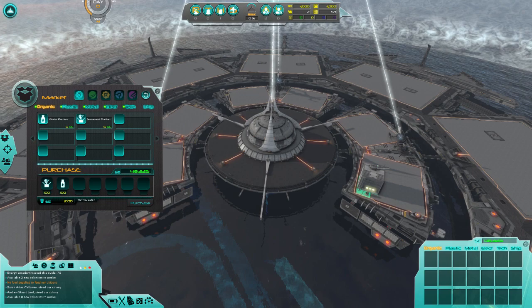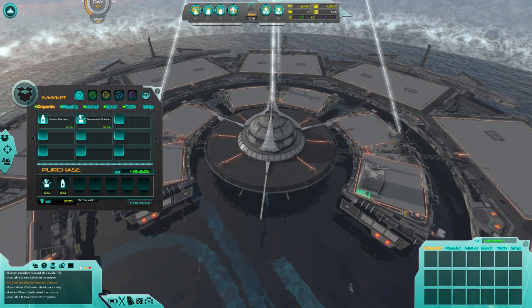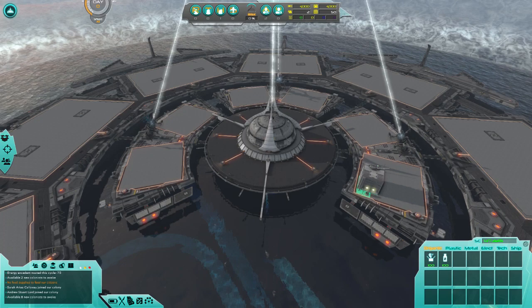I'm just going to buy a hundred of both of these. These are food — this is how you feed your people. And if you don't feed them, A: they're not going to produce waste for you, and B: they're going to get unhappy and either leave if their morale drops too low, or if their nutrition and water have gone down to the bottom, they'll just flat out die on you.